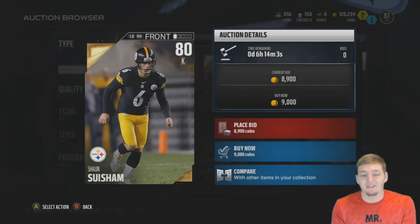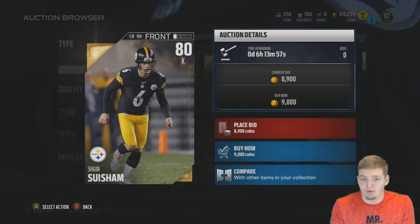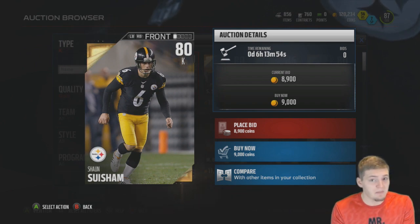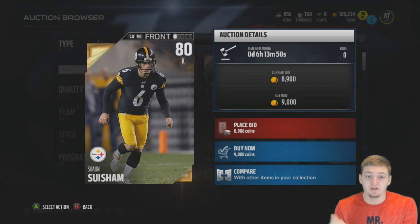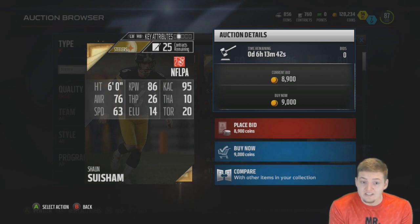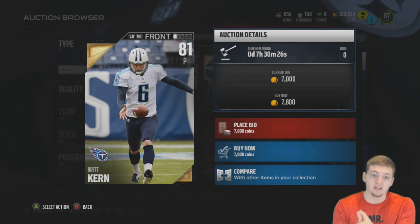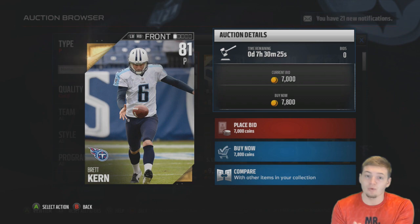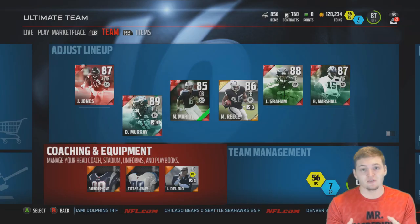Things get a little bit expensive as we move into the specialists — pretty much all the kickers and punters cost a decent amount. The cheapest kicker on the market is Sean Susham from the Pittsburgh Steelers at 80-rated, worth 9,000 coins — 86 kick power with 95 kick accuracy. Last but not least, the cheapest punter is Brett Kern, 81-rated, worth 7,800 coins — 88 kick power and 92 kick accuracy, not bad at all.